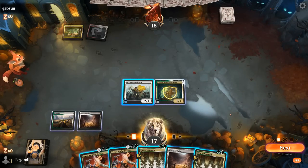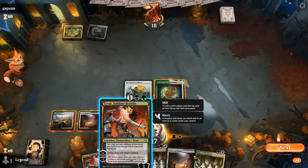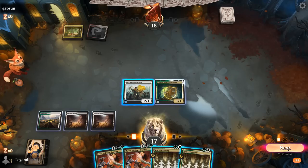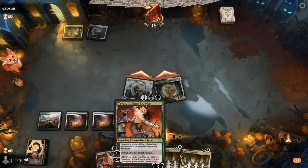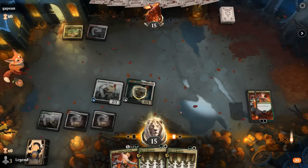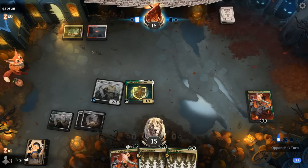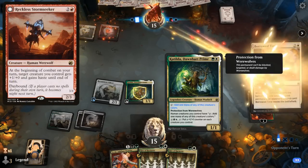Not a Rite of Harmony. I could do Rite of Harmony, minus-two Tyvar, and hope to mill a creature, but if we miss it's kind of awkward. So for now I'll just hit for three, play Tyvar and plus, and see next turn if we can minus and draw some cards. Untapping Katilda in case the opponent has a Reckless Stormseeker, which is a hasty werewolf that Katilda can block for free with protection from werewolves. They play Borrowed Time instead, and that goes for Tyvar — luckily we have a backup.